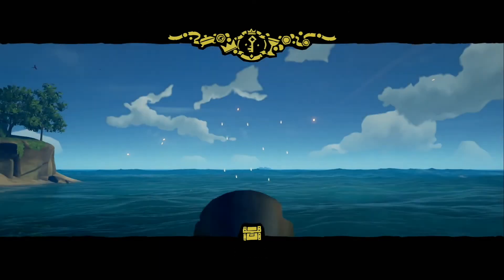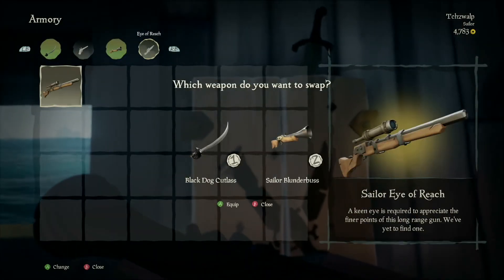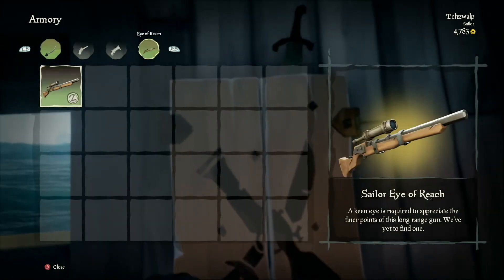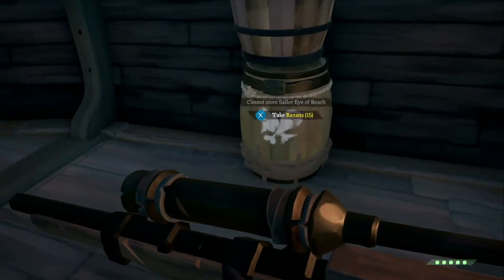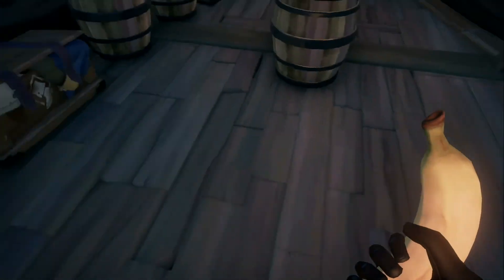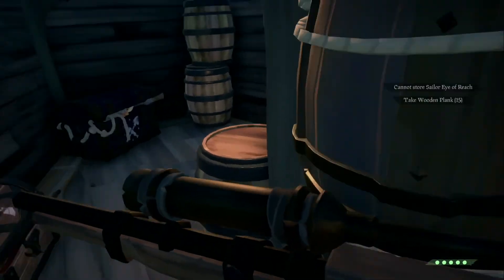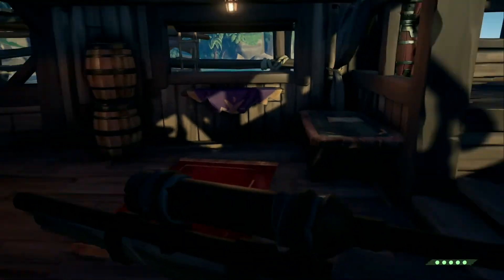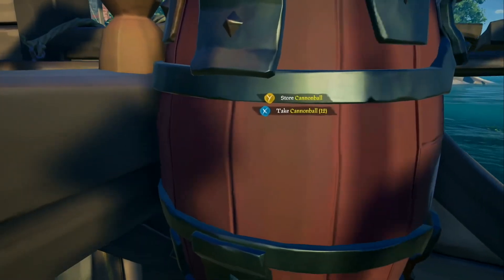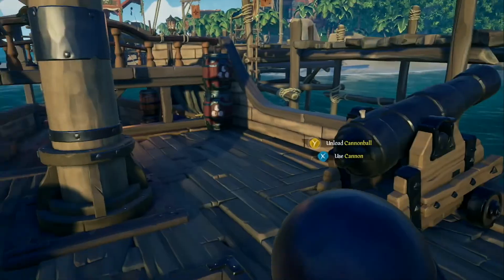This is the Blunderbuss — it's like a shotgun with a flared end, a scatter gun. I don't like that one, so I'm going to pick the sniper. This is an ammo chest to get your ammo, and that's to get your guns. Under here is the bottom of your boat — you have planks to fix your boat and bananas to heal yourself. You just eat them.